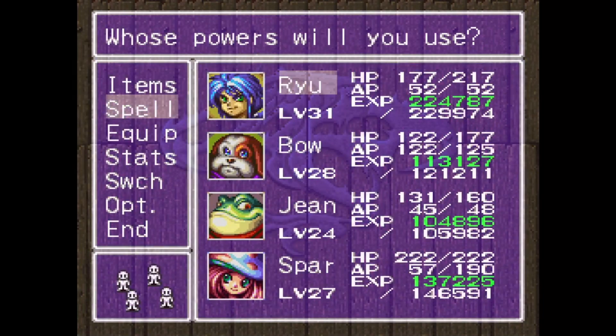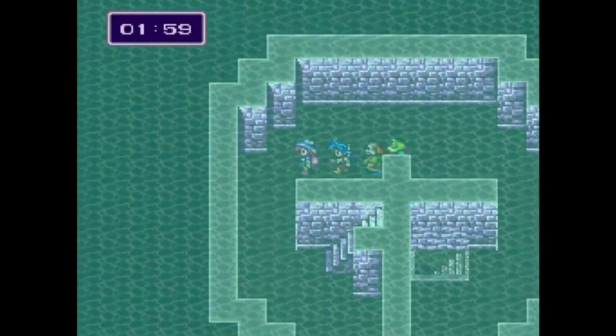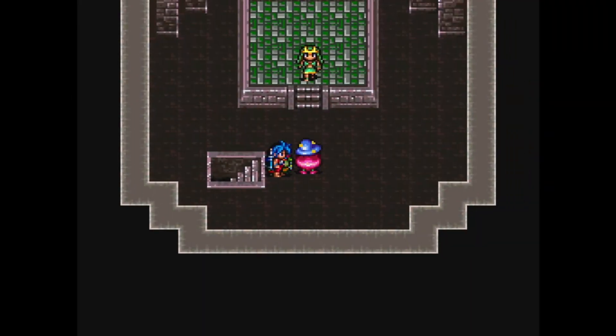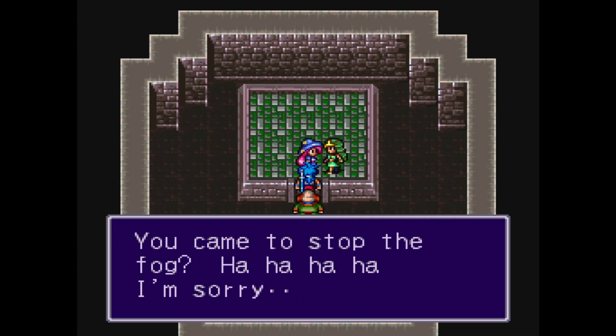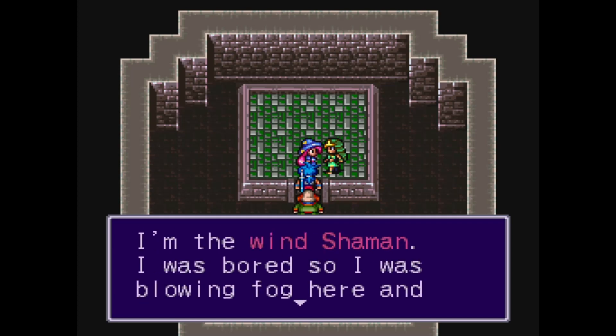I wonder if that's because of the icy bow or some other factor at play. Alright, let's talk to the shaman. Spore. What? You guys? You came to stop the fog? Heh heh heh heh. Sorry. The Wind Shaman — I was bored, so I was blowing fog here and there.